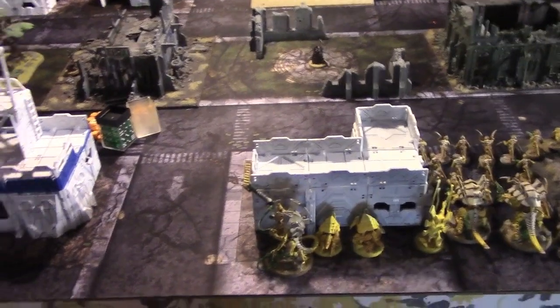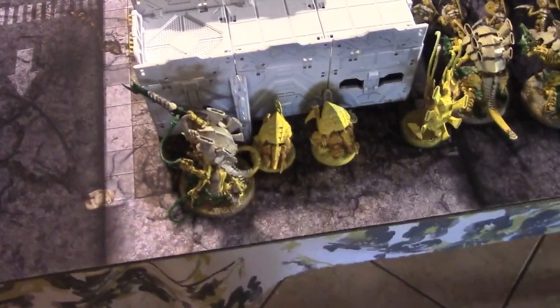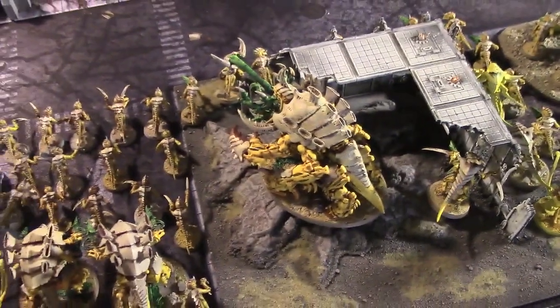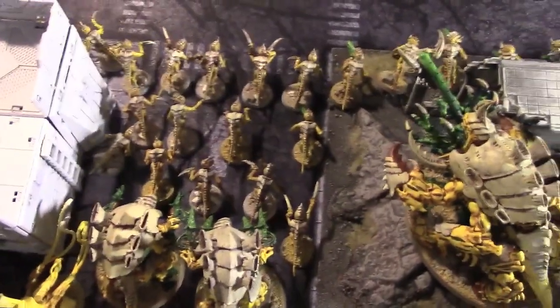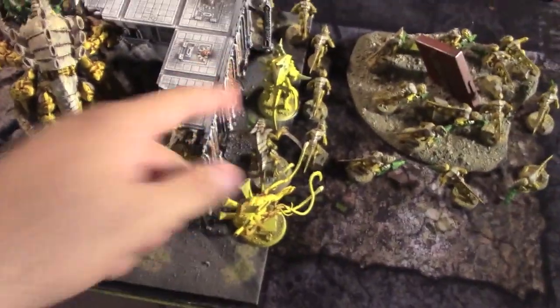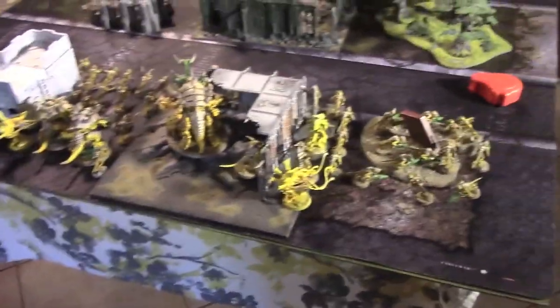I'm going to run through my list real quick. I've got a Hive Tyrant with Lashwhip, Bone Sword, and a Heavy Venom Cannon. Two Tyrant Guard with him, a Venomthrope, and a second Venomthrope. Two Carnifexes in one squad with Double Devourers, a Haruspex with Adrenal Glands and Toxin Sacks. Sixteen Hormagaunts with Toxin Sacks, two squads of 12 Termagants with Devourers, three Warriors — two with Deathspitters and one with a Venom Cannon. That's my 1,500-point Tyranid list.